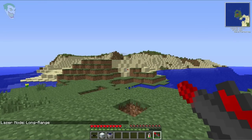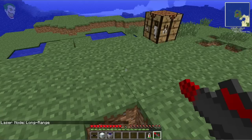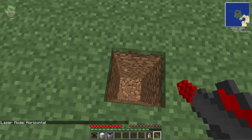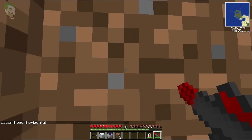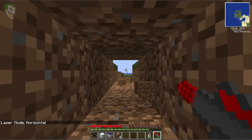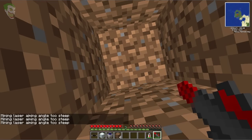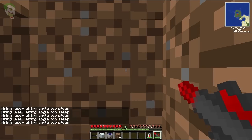Next is long range, which of course lives up to its name. After that is horizontal mode — this is more useful when you're down in a shaft. When you click it, it won't fire upwards or downwards; it'll only fire horizontally.